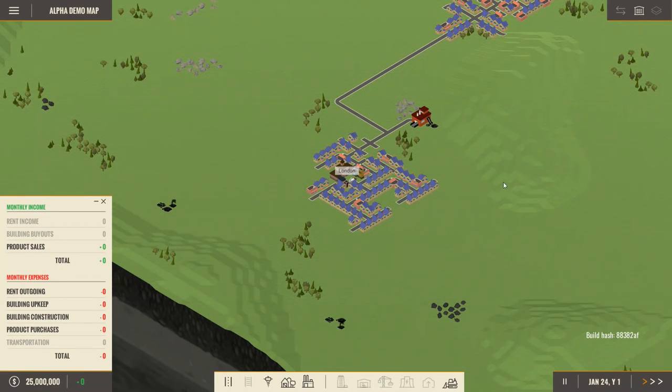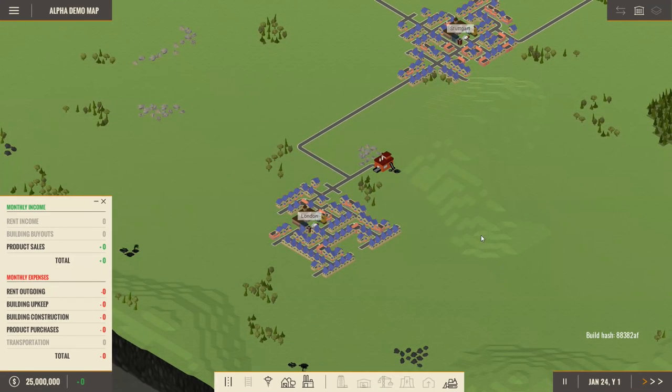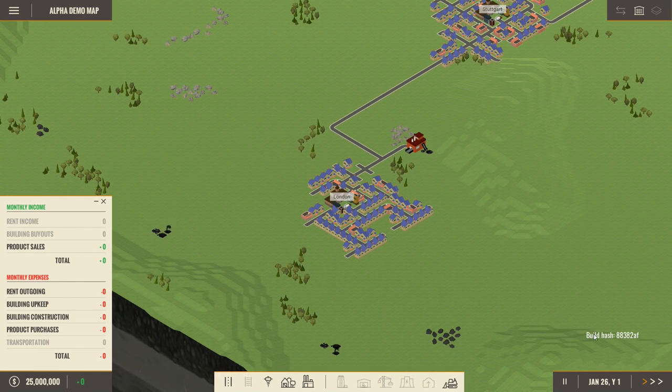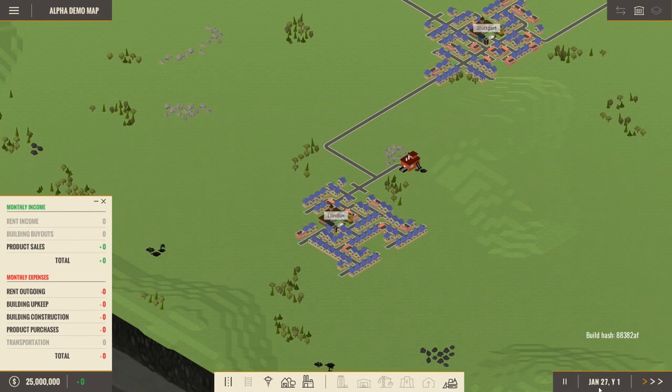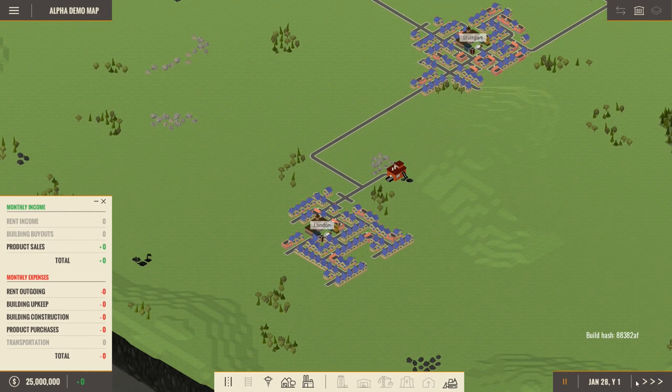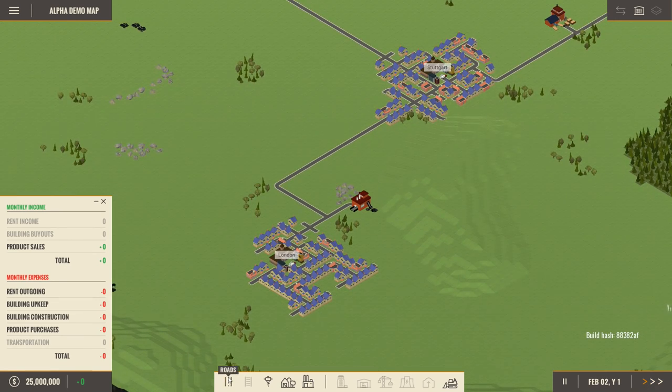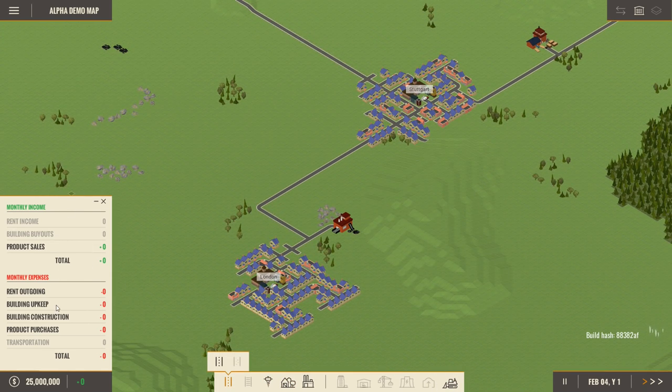Before I look at the towns, I'll go over what you see on screen. Down in the bottom right corner you can see pause and different fast-forward options, and the date. All the things we can build are found down here in these options. Over here is our monthly income and monthly expenses so we can keep track of whether or not we're making money, and our current balance.